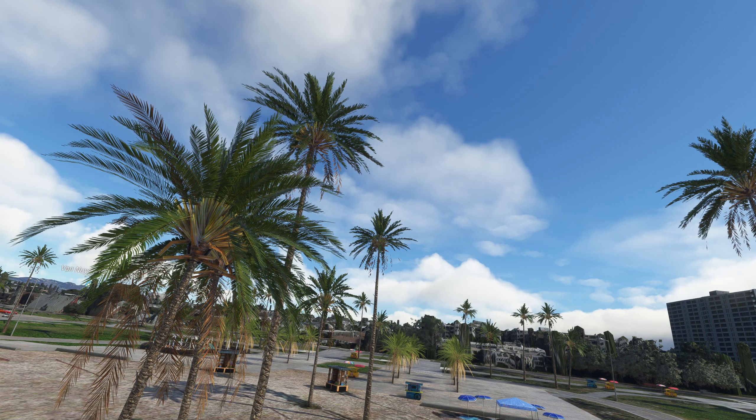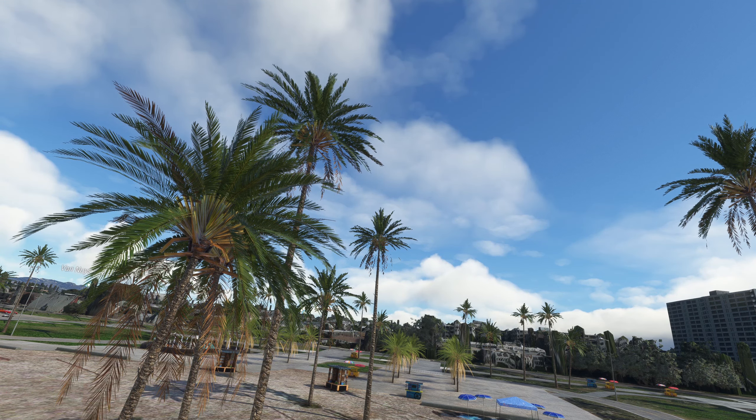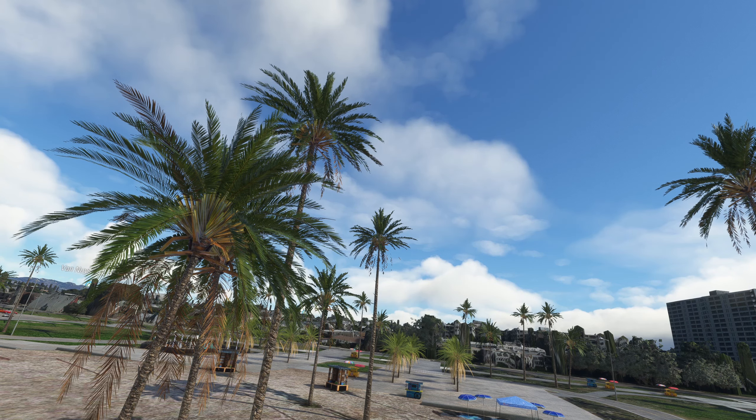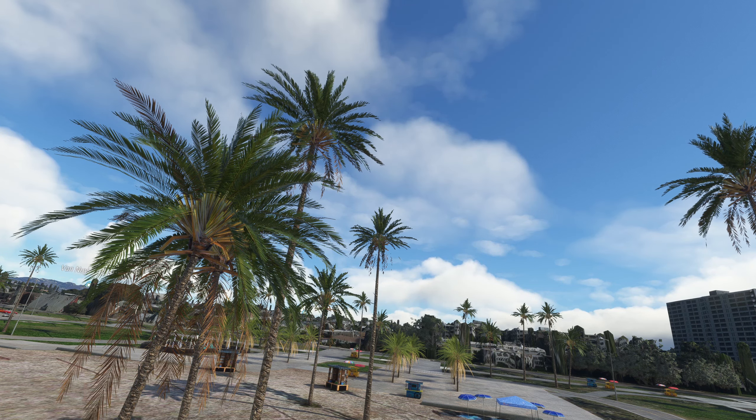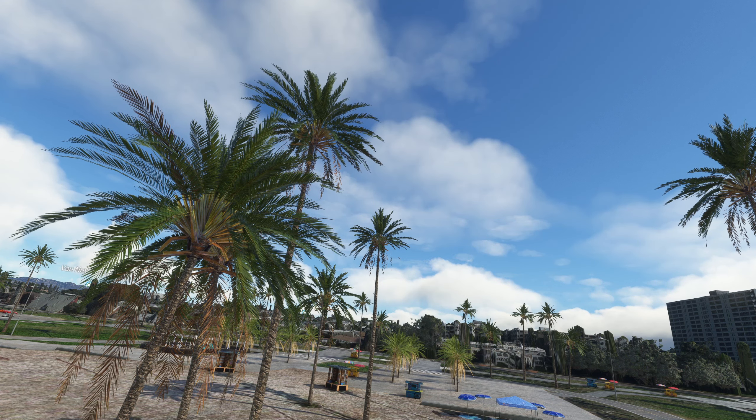One of the things they've done also is modelled some animated palm trees. You might be able to see just a very slight breeze blowing through Venice Beach right now, and you can see that palm tree in the middle there just fluttering away in the wind. It's a nice little touch just to add a little bit of realism to the situation.